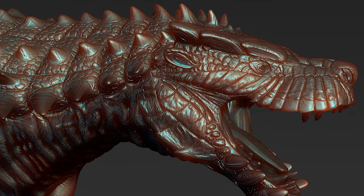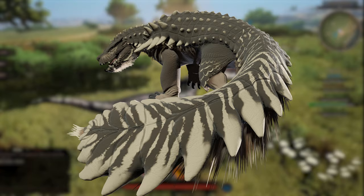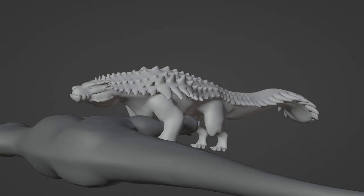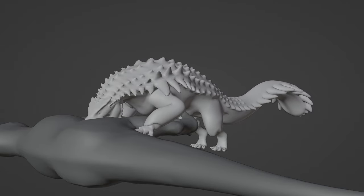Goligor is getting a remodel and they've already gotten pretty far with it. As you can see here, Goligor has basically an armored anteater-like tail. He's got fur under the chin and he really doesn't have those two large spikes that he's known for on his shoulders anymore.